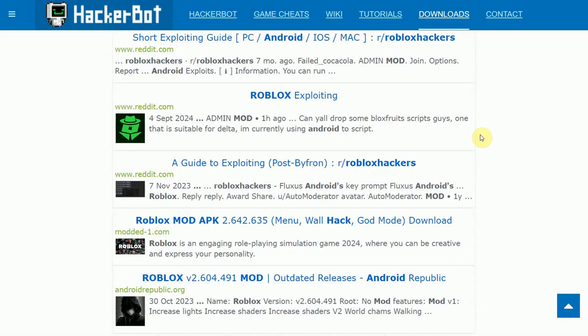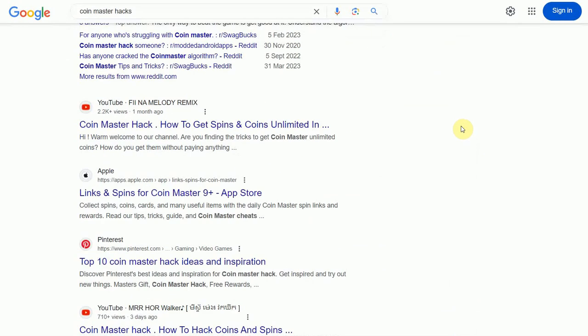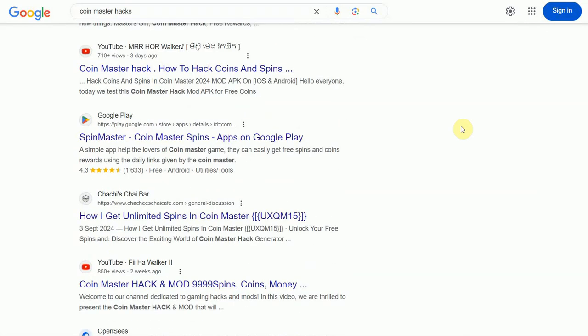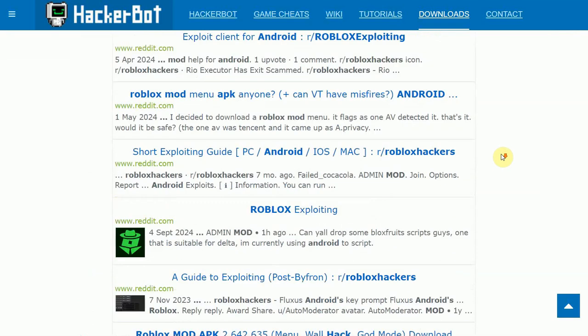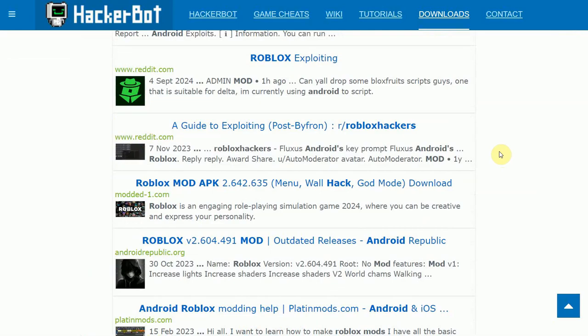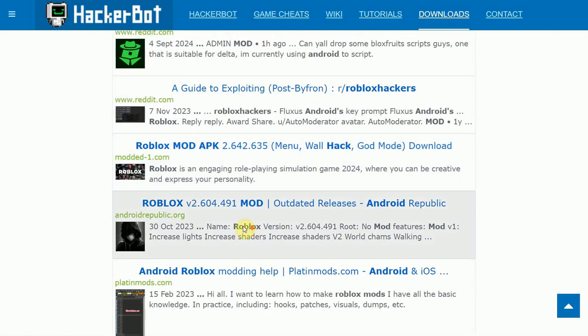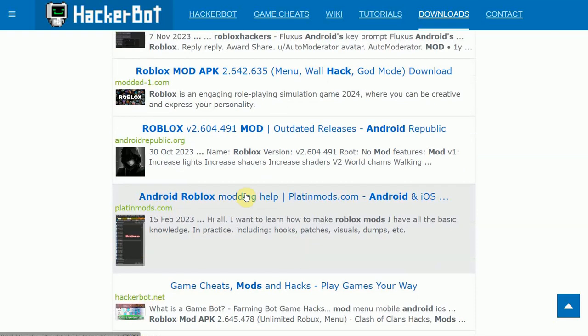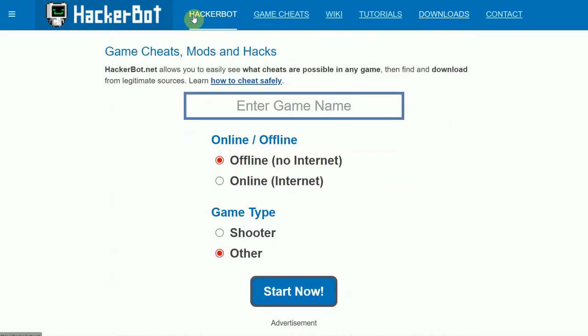Go ahead and search for legitimate cheats and you will be presented with all the best, legitimate places. Keep in mind, there are many more not-so-legitimate places on the interwebs — for every 100 illegitimate places peddling fakes, spam, and weird stuff, you will find about one place that is actually legitimate, and of those, maybe 50% are up to date. You head over to any of these results. In this case, the Reddit forum for exploiting Roblox is a good starting point if you're on PC, or a modern APK if you are on Android. Platinum is also a very good place to go.